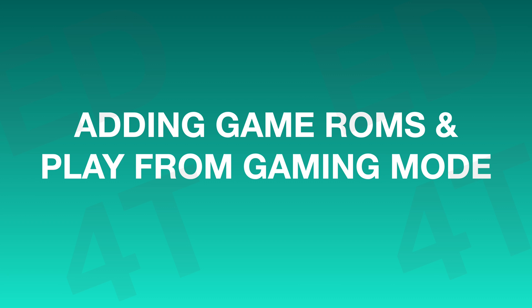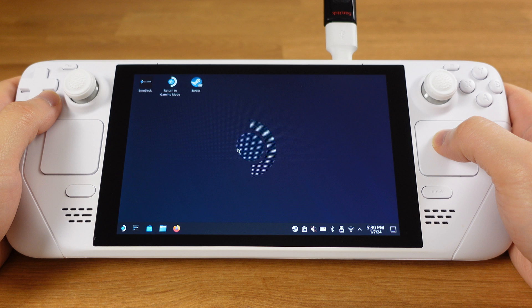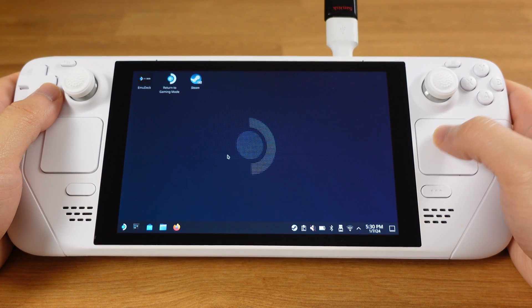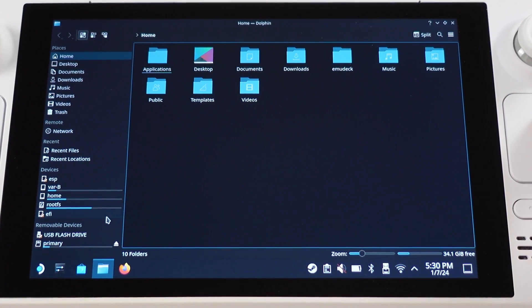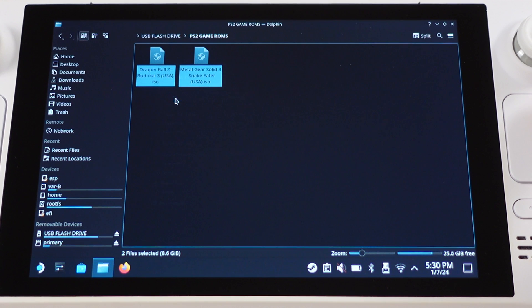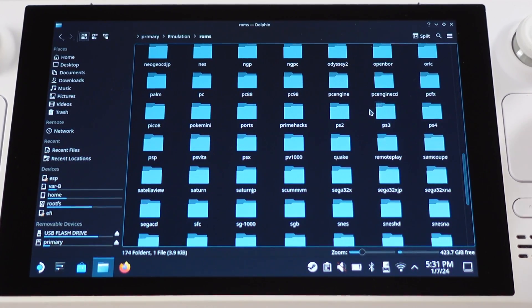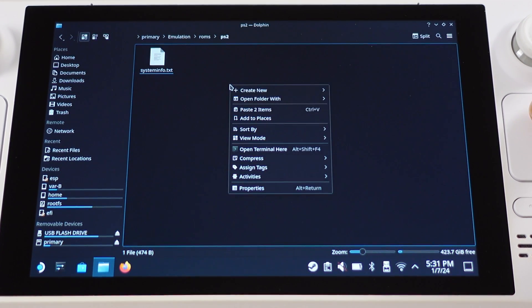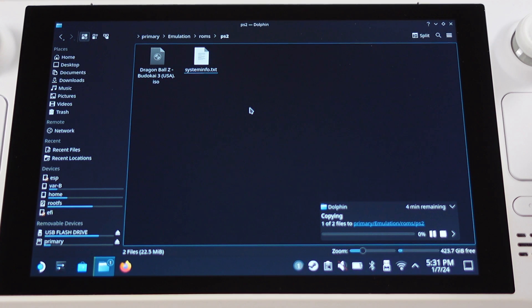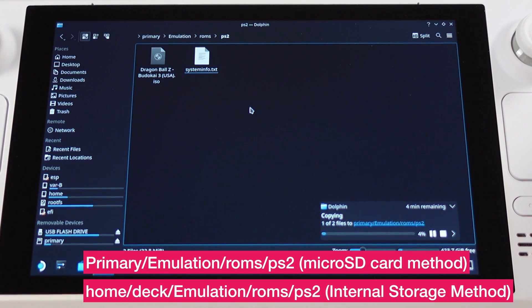Now it's time to add some PS2 game ROMs into our Steam Deck and play them directly from gaming mode. You will be on your own to find the game ROMs you'd like to play. First, we need to add PS2 game ROMs into the Steam Deck's SD card or internal storage, depending on which one you selected during EmuDeck installation. Here I will copy two game ROMs from my USB drive. The main goal is to move the ROM files into the correct folder — go to your Steam Deck's SD card, emulation folder, ROMs folder, then the PS2 folder, and paste all the ROMs inside. The PS2 ROMs folder location is listed at the bottom of the screen.